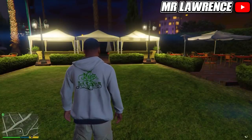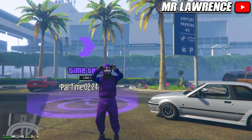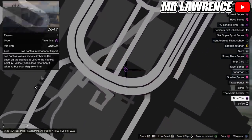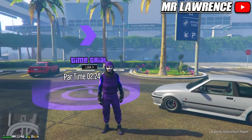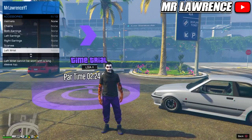Now back out and exit to story mode. Once you're back, go into online. Once you're in online, make your way over to the time trial. This week it's right over here at the airport, but it will change every Thursday. You can equip any outfit, but just remove all your accessories and also make sure your spawn location is set to last location.